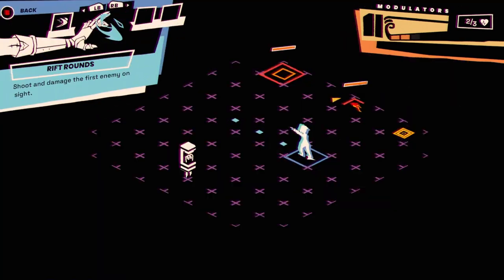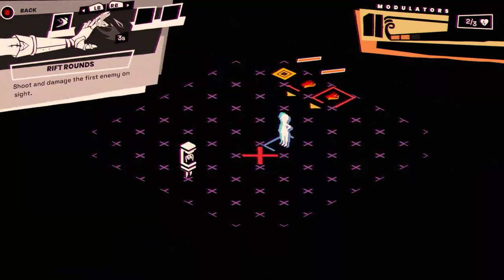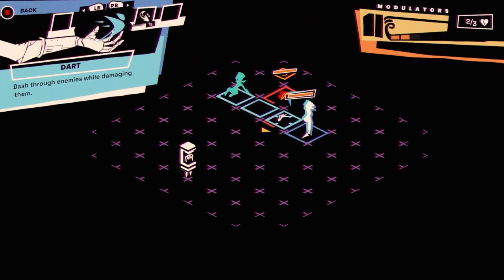I thought Aim said 'shoot and damage the first enemy on site' — it doesn't really seem to work that way. I thought maybe it worked like an Overwatch ability, but I guess it just shoots whatever you can see. So this has got kind of a turn-based and action-based hybrid thing going on.